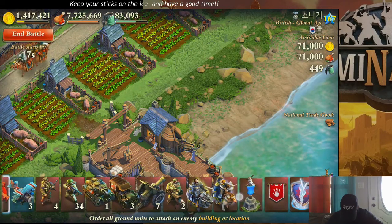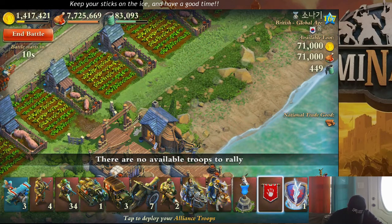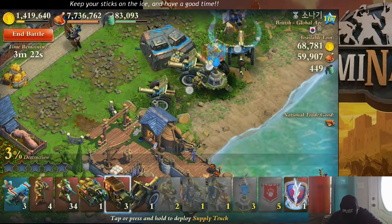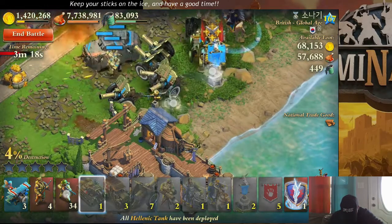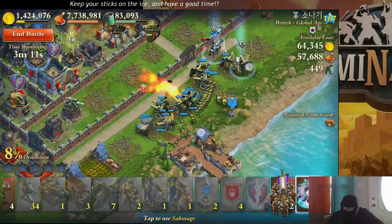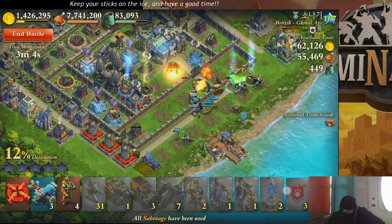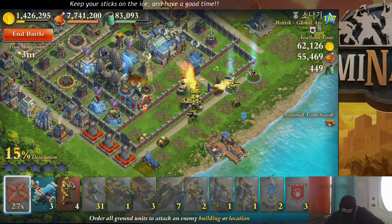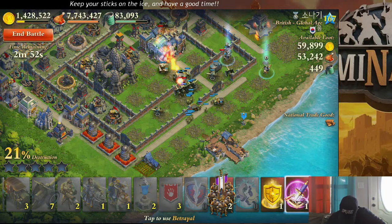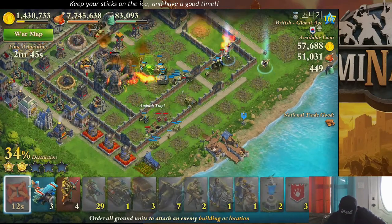Let's see if I can... something like that. Why do my troops not want to go down? No! I think I just attacked that wall. I think this goes there. That certainly wasn't according to plan, now was it?